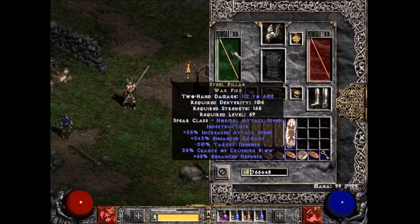I decided to use the Steel Pillar Warpike spear — I've never used this weapon before. I had one and was like, yeah, let's check it out, let's give it a shot. That is the weapon. It needs a Shael in it because it needs more attack speed for Whirlwind.